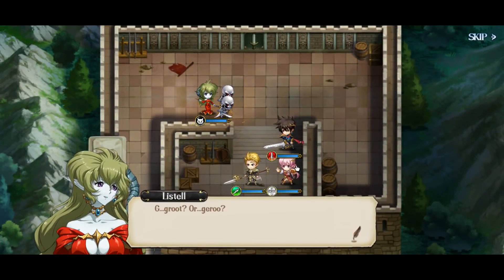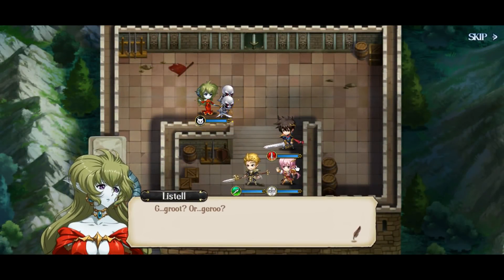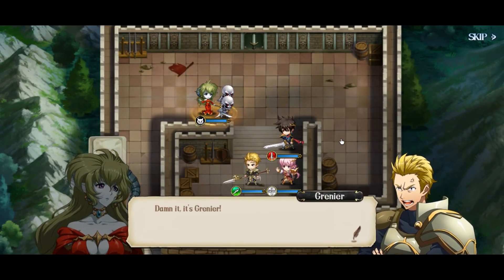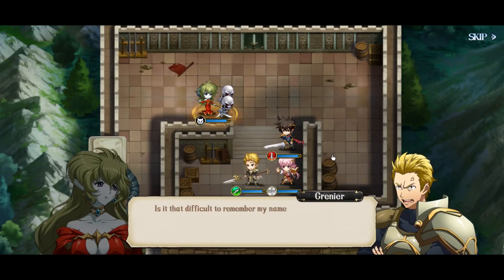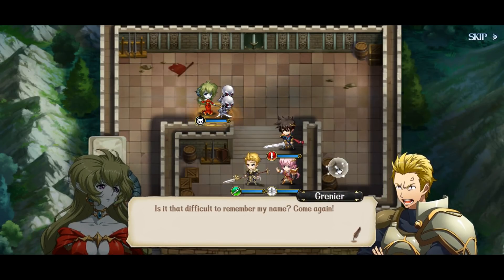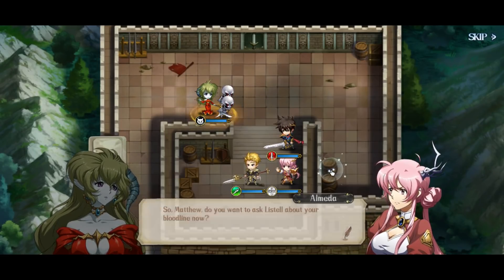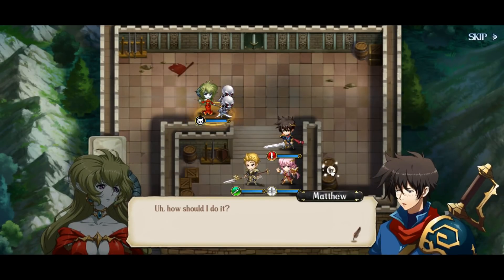So Landius and Listell, maybe... Roots... Are Gero — damn it, it's Grineer! Is it that difficult to remember my name? So Matthew, do you want to ask Listell about your bloodline now? How should I do it? Excuse me, I have a question — never mind. Haven't you noticed? We seem to have guests.